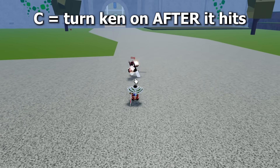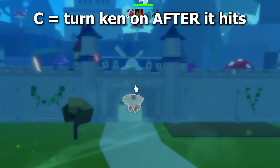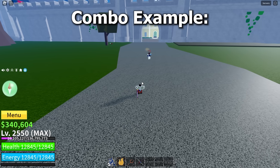Flame: you can Kentrick the C move if you turn your Ken on after you're hit by it, because the initial hit breaks Ken. This is the same with Flame V — turn on your Ken after it hits and escape. Combo example.